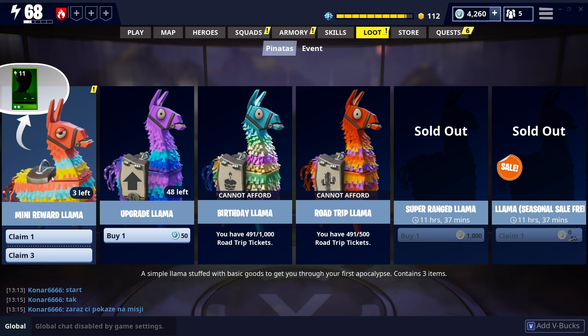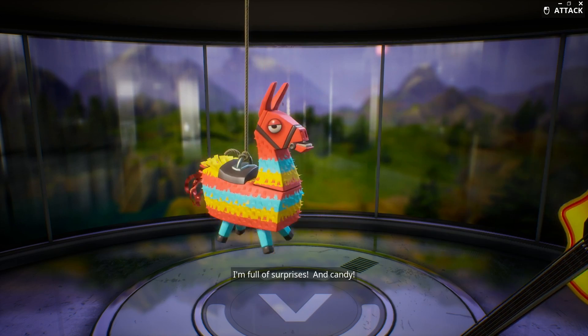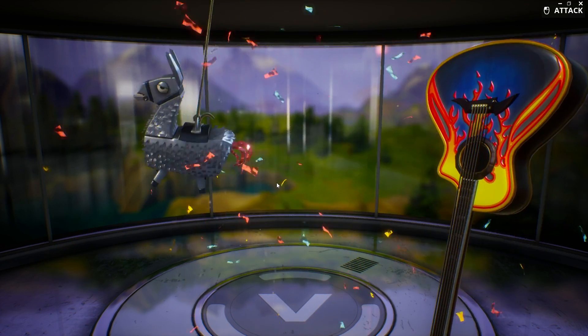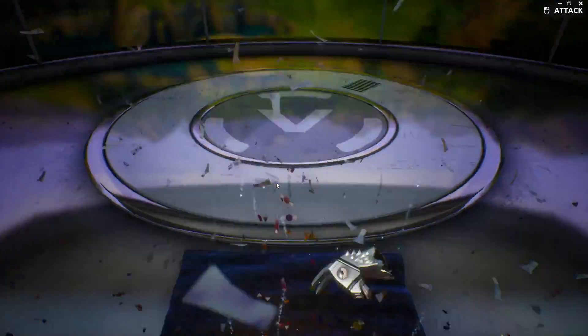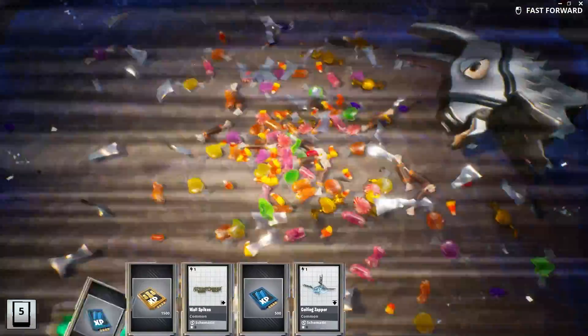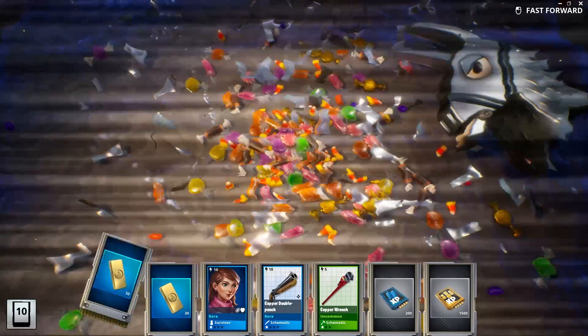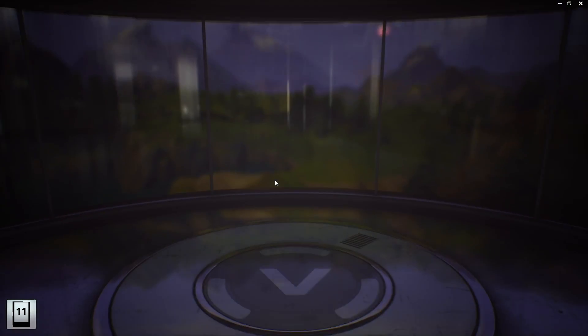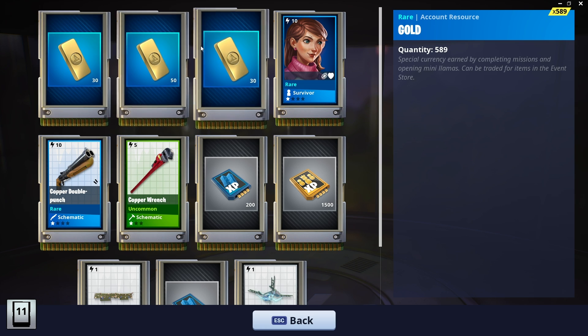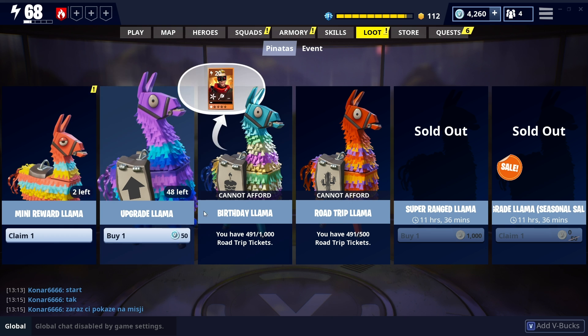You don't get road trip tickets from the mini llamas. If you open up a mini llama you'll get gold from these, but because these are mission rewards you're not going to get the same. So if I open this silver one and skim through - we should get some gold from this at least. There we go, some gold. So we actually got some gold from that but there's no road trip tickets in there. They're not ones for road trip tickets.